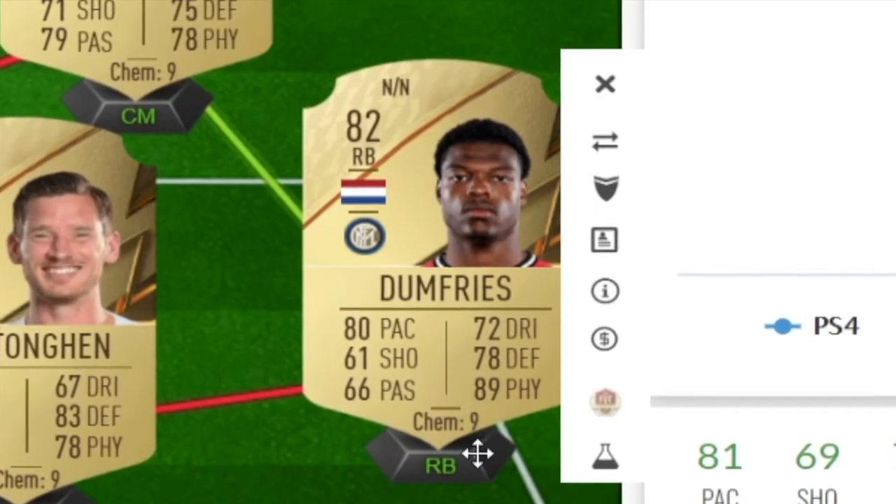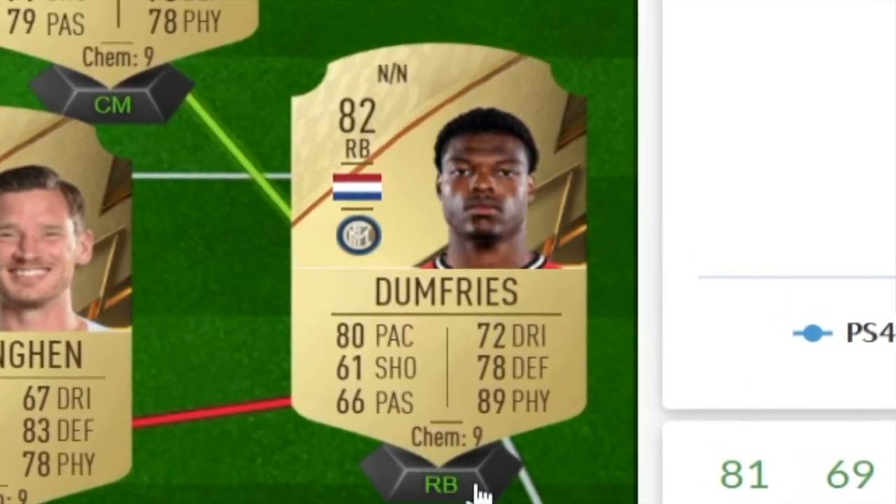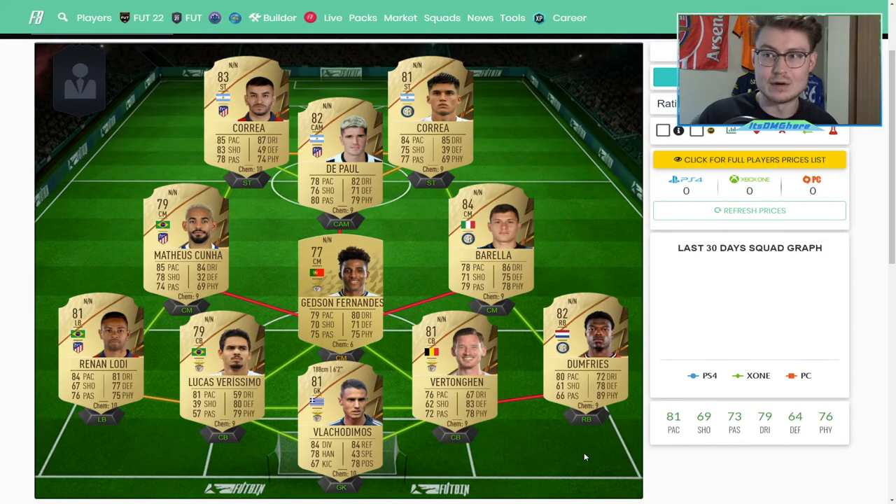Then you have Dumfries over here that obviously has very good physical — he's 6'2", he has decent enough pace and defending, so he could obviously play right back, but he could also easily play center back. Honestly, this team is going to be one that I really want to build because not only can you play a 4-3-1-2 like this, you can play a 4-3-3-2, a 4-1-2-1-2 narrow, a 4-4-2, or even a 3-5-2. You have players that can play in multiple different areas, so while yes, it is going to be more expensive because they play in better leagues and have obviously better stats overall, they can also play in multiple different areas — so it's going to be a better value for your coins.